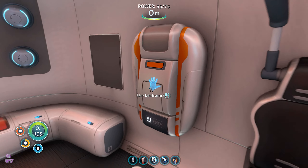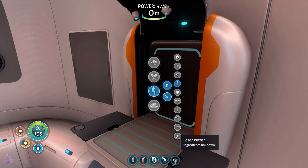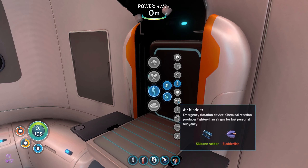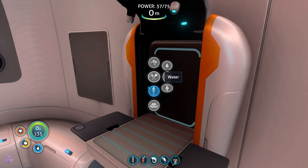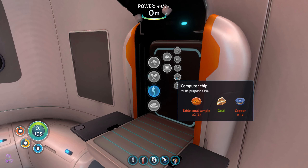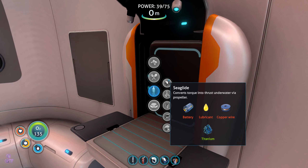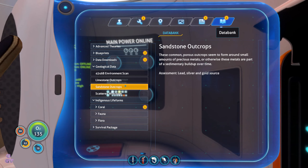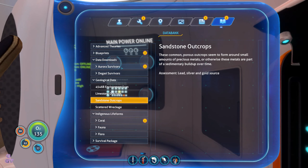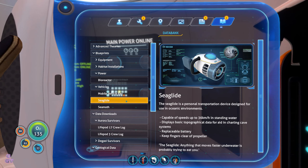Let's see what else we wanted to craft. Propulsion cannon, air bladder, emergency flotation device, power finder — no. There was something we wanted to craft, I can't remember what. Oh, this is where the table coral sample comes in. Deployables — sea glide, oh yes that's what we wanted. Blueprints, power, bioreactor. We need to craft this at the mobile vehicle crafter.